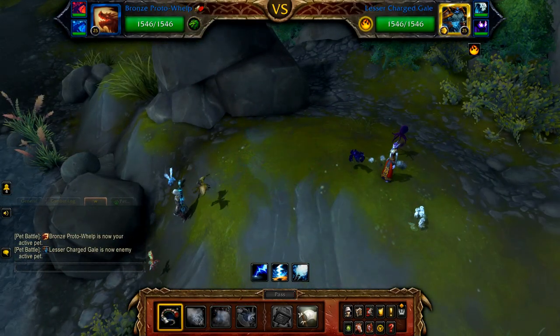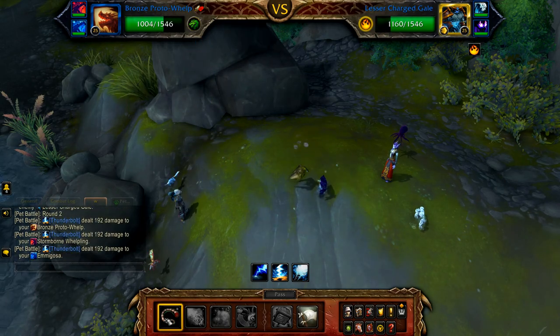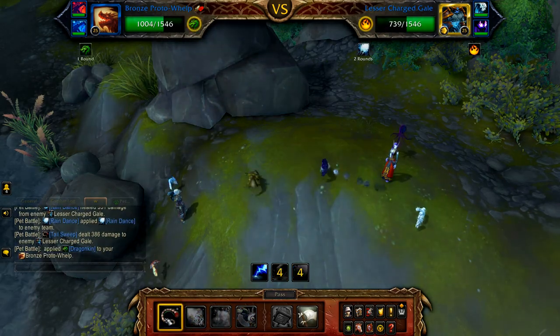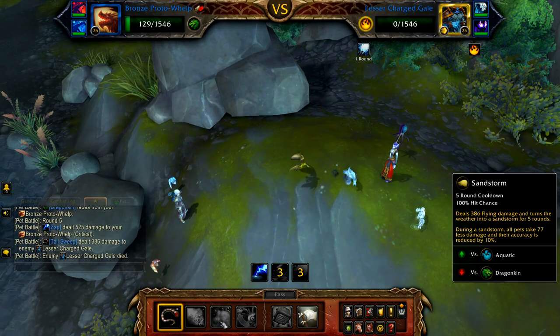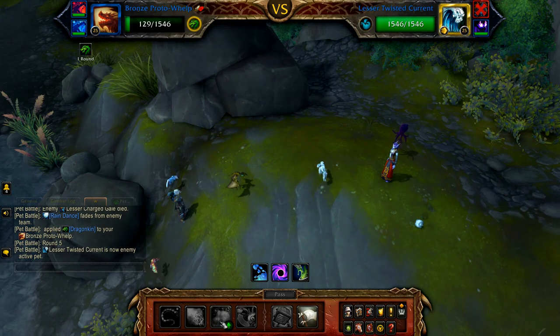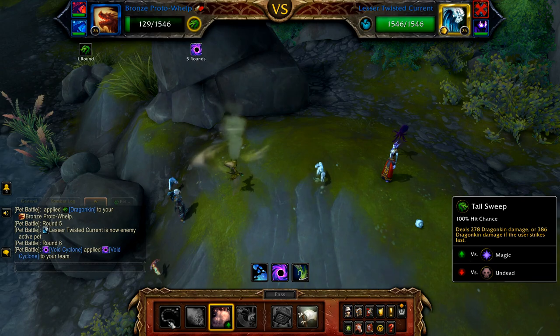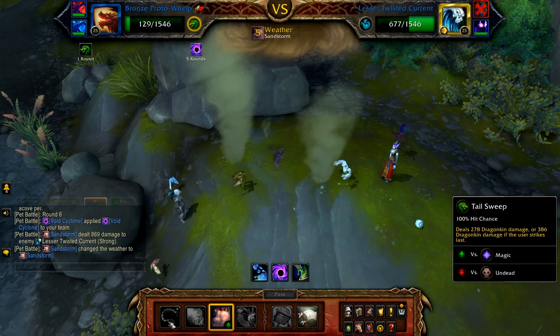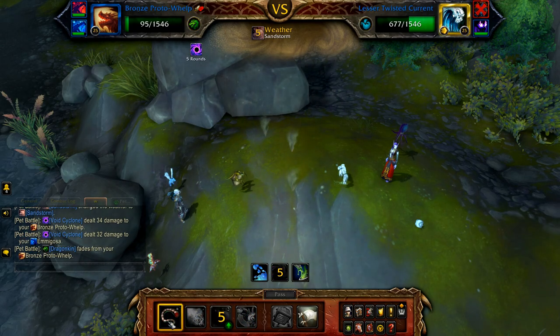Start with your Bronze Proto Whelp and spam Tail Sweep until the Lesser Charged Gale is defeated. Once the gale is defeated, the Twisted Current enters — start with Sandstorm, and then use Tail Sweep until your Bronze Proto Whelp is defeated.